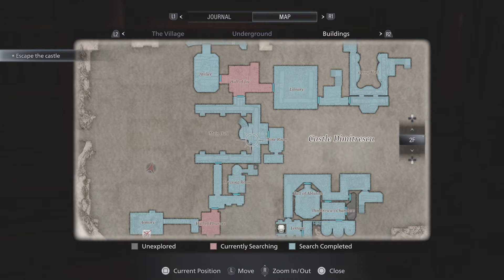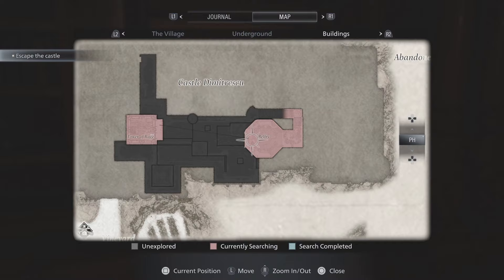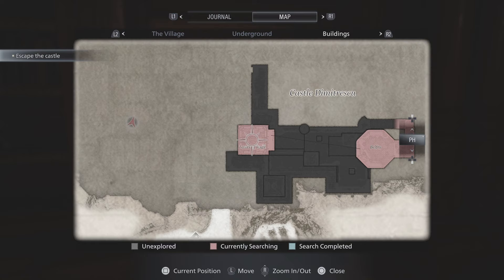Just follow these ones easily and that will be three out of the four masks done. For the final mask, you need to go through the attic, up onto the roof, and around this area, where you will get onto a zip wire. That'll take you to the Tower of Rage where we will find the final mask.